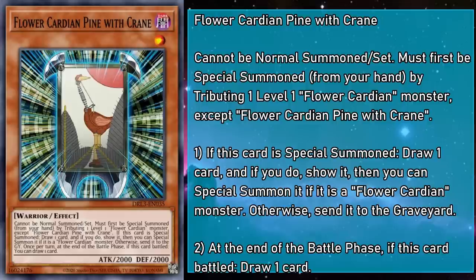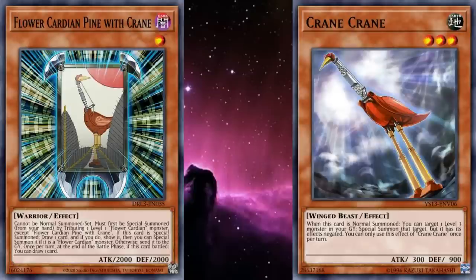The problem here is that there's only one level 1 Cardian at the moment, so until we get Flower Cardian Pine with Red Scroll, we only have one monster we can use to get out Crane. But thankfully, we have a lot of tools to help us assemble the right cards we need to complete our pairs. Having a monster with a decent attack stat that can apply pressure while drawing us more cards is a blessing. I just really think the imagery doesn't belong here — Crane Crane is one of the most powerful level 3 extenders, acting as a kind of tour guide for yarded monsters, and seeing it relegated to the level 1 area comes with a lot of dissonance. You couldn't have just put Sacred Crane here?